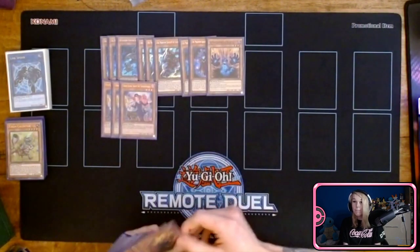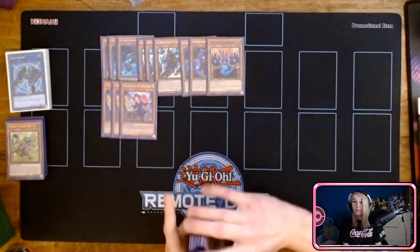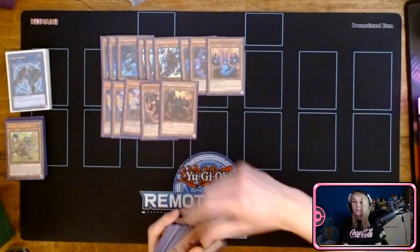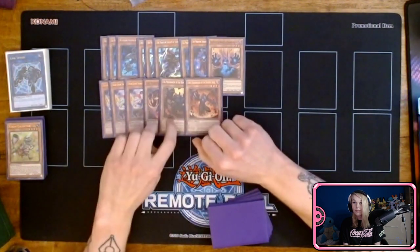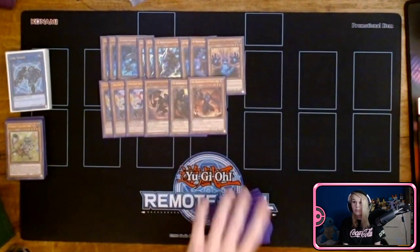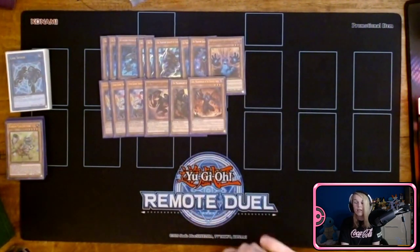I played a Tour Guide engine, just because it's so free. Just normal summon Tour Guide, especially in a format where nobody really runs that many hand traps anymore. And even if they Ash it or Imperm it, you're still doing combo with one extender. Crop, Seer, Libic. Now, Libic is a little bit controversial in the community. I honestly just do not think there's any reason not to play this card. If you draw it, it's fine — you can combo if you draw any of these.